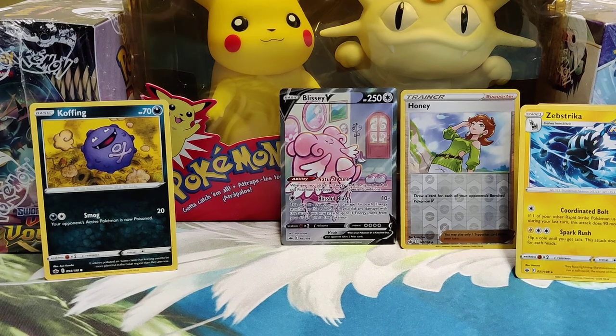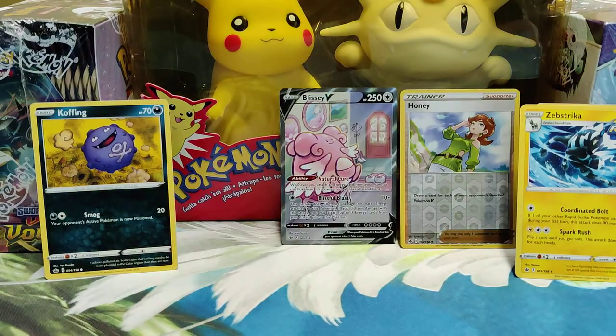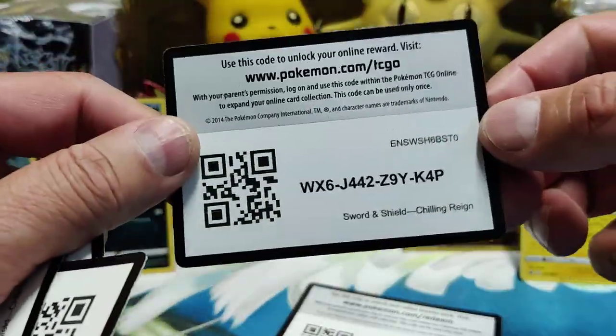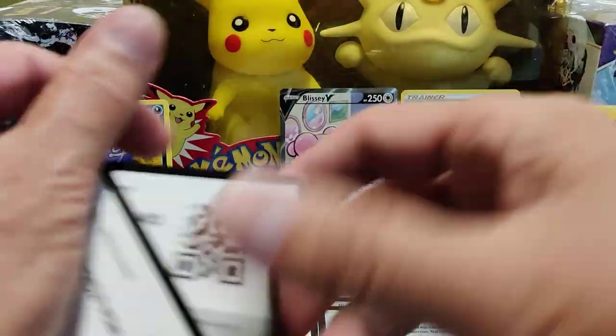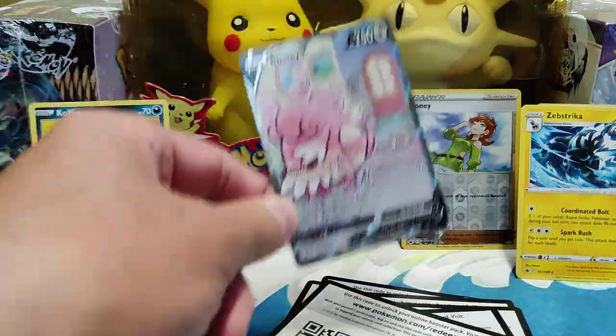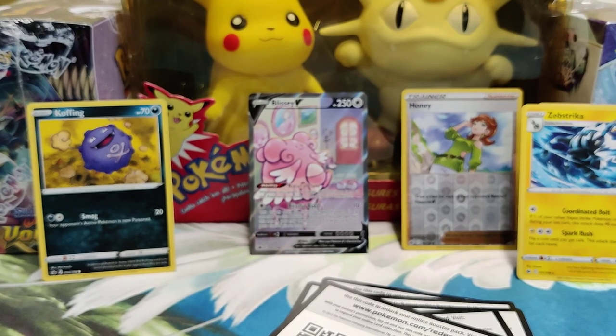Alright, let me get you guys those codes we promised. Thanks for watching — hope you're enjoying the hobby, keep on collecting. He's got boxes and boxes of stuff in this collection — that was most of the juicy stuff, but there's more for another time once I've filtered through it all. We'll share it with you guys. Here are the codes — go ahead and pause the screen and get the one you want. Some Chilling Reign codes if you play Pokémon online. Try not to hog them all, share them. Thanks guys — tabletopgiant.ca. Blissey says good night, see you later! Thanks for watching, enjoy the hobby. www.tabletopgiant.ca